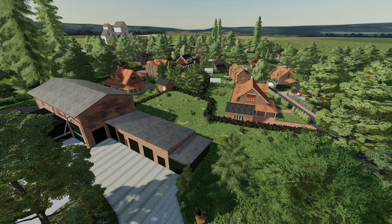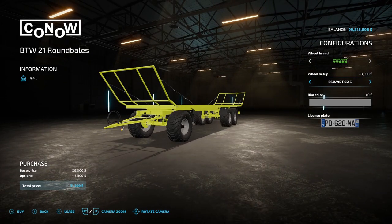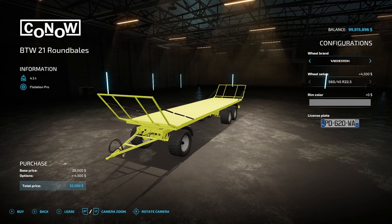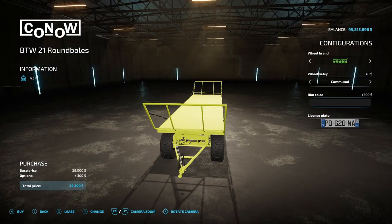The first PC-only mod is the Kanao BTW21 Bale Trailer from Rick Black Label — $28,000. It's an auto-load trailer for 30 round bales. You can configure rim colors and it has tension belts. Tire options include Nokian, Michelin, and Vredestein in communal and 560 widths, with Michelin also offering wide tires. You can set the rim to any color. Note: this requires the pallet auto-load specialization mod.